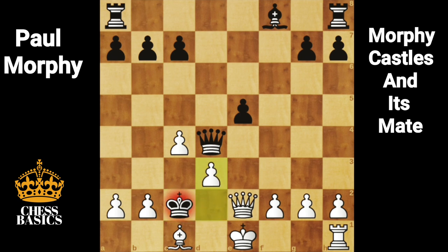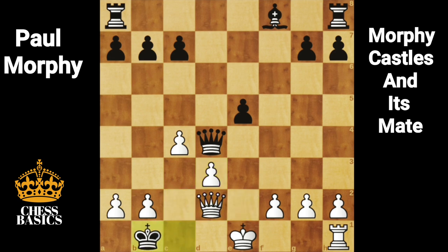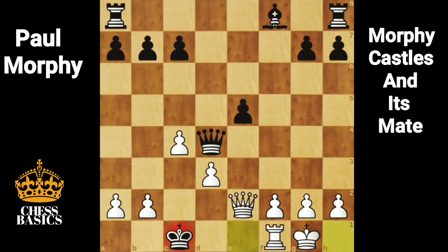d3, this is a discovered check, Kxe1. Normally you will go Qd2, Kb1, Qd1 mate. However, that is not Morphy style. This game is famous for Morphy castling with mate.